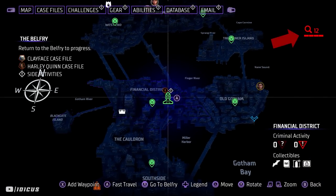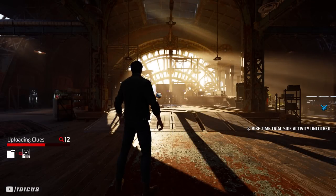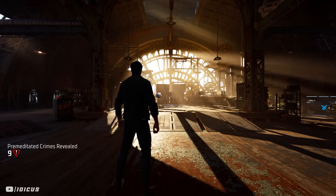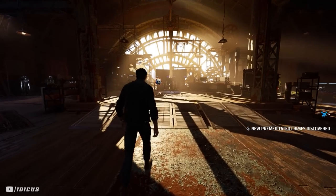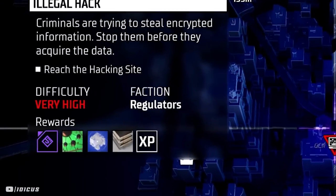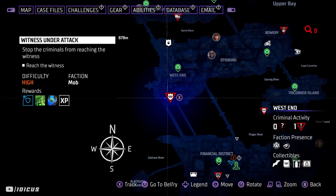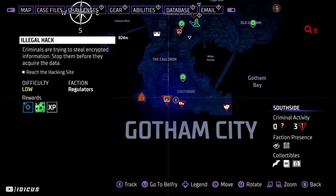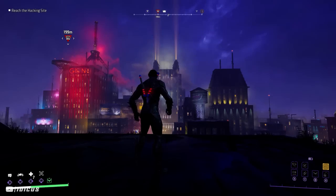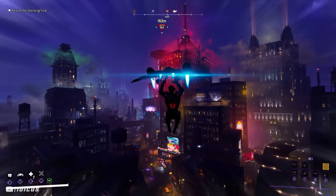Once you've hit evidence level 12, travel to the belfry and as soon as you arrive you'll see it generates new crimes in the bottom left of your screen. Exit immediately — or upgrade your armor, it doesn't matter — but once you exit it starts the next night. What you're looking for now is a red triangle crime labeled as very high difficulty. From my experience you should have at least two every time. I've finished the game and I'm playing through New Game Plus, so if yours is different that could be why, but either way you can still make use of this to some degree.